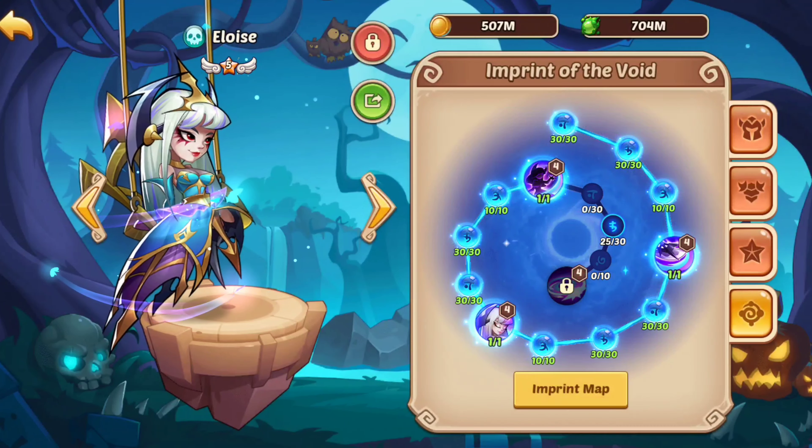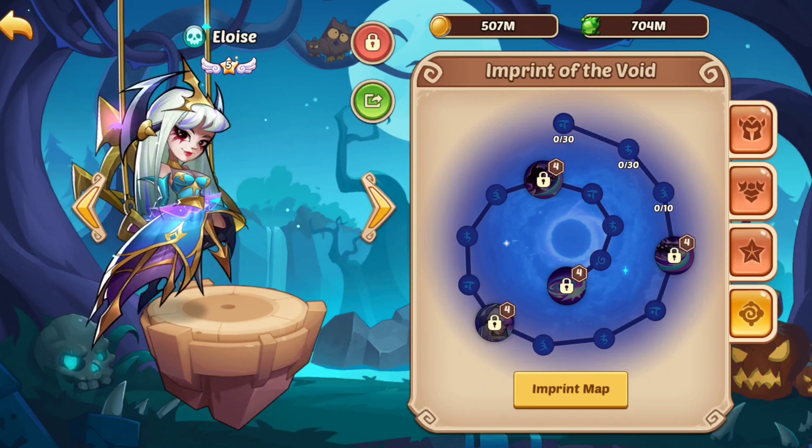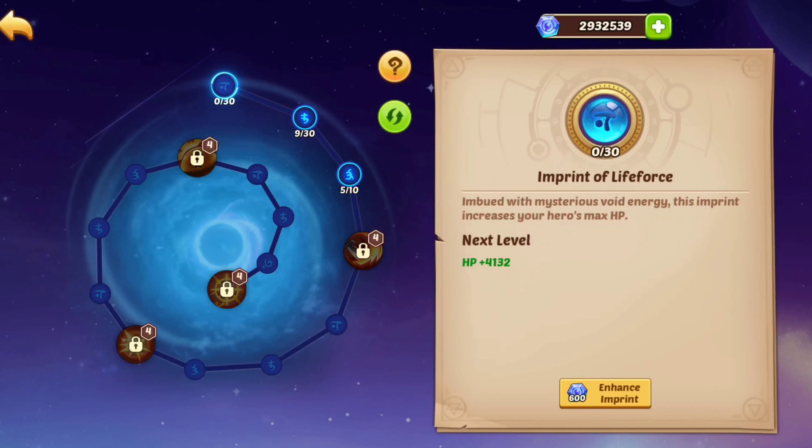Hey guys, back with another video. This time we're gonna be doing V3 Inosuke in Aspen Dungeon. Let's reset these imprints off of Eloise, because honestly Eloise is trash in Aspen Dungeon — nobody wants to see Eloise. So let's do V3 Inosuke.